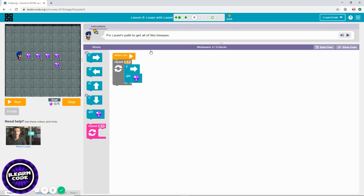In Level 6, you will see blocks already placed in your workspace. You have to figure out what you need to do — how many times you need to repeat. It shows five times here, but let's make sure: one, two, three, four — four times, not five times. Let's change the repeating to four times.